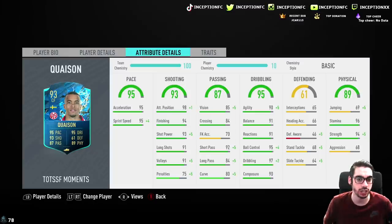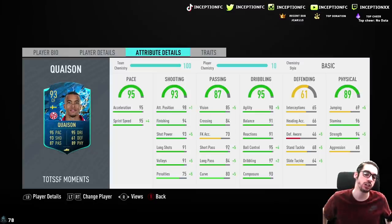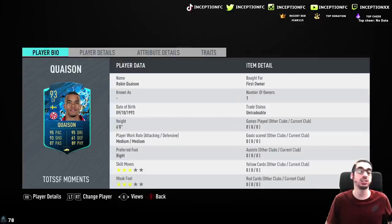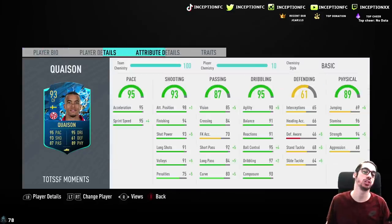His shooting stats are actually quite good, with 93 shot power, 94 finishing, and 98 attacking positioning. The 98 attacking positioning with the 6 foot height, medium-medium work rates, and 68 aggression will be a very interesting combination to test. He does have passing abilities as well, so with medium-medium work rates, we're going to try this card out in the CAM position, because he could potentially play that role really nicely.